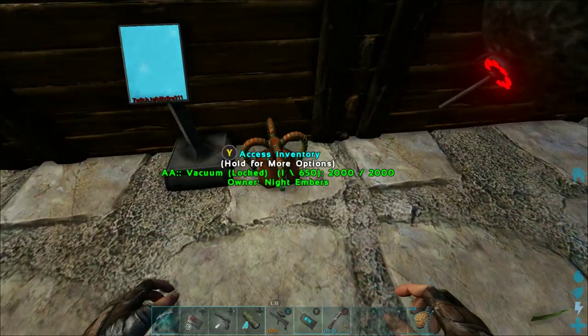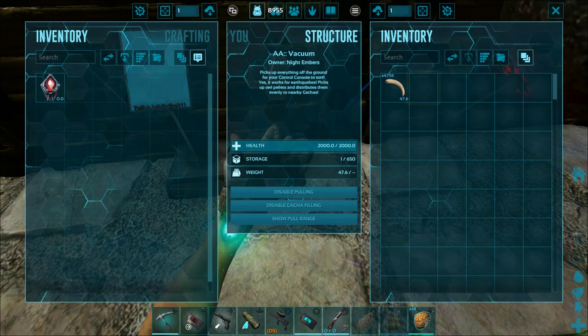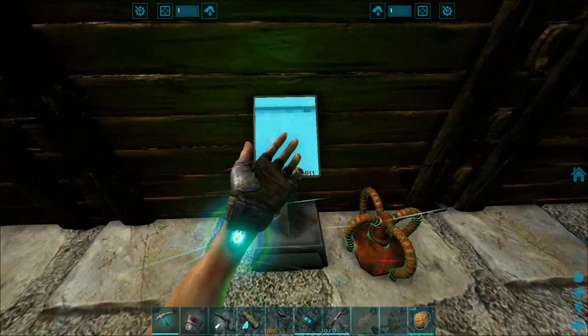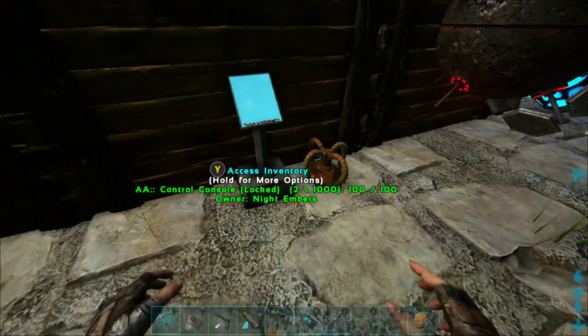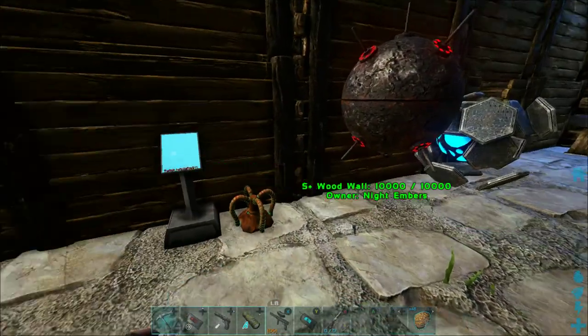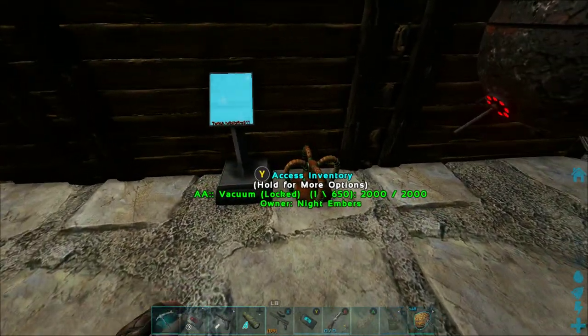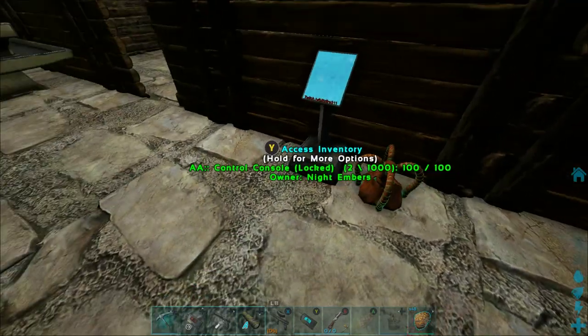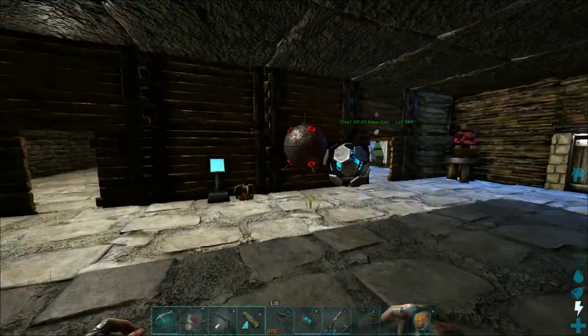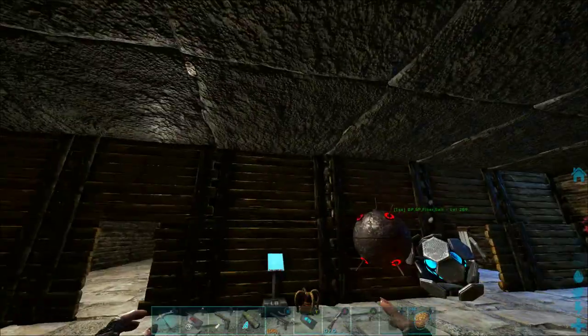What it'll do is the vacuum will pick it up, and then the control console will pick it up and move it to the proper vault. It's not automatic — it takes time. That's all there is to the vaults.